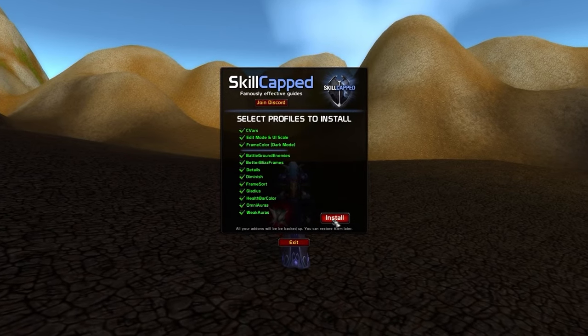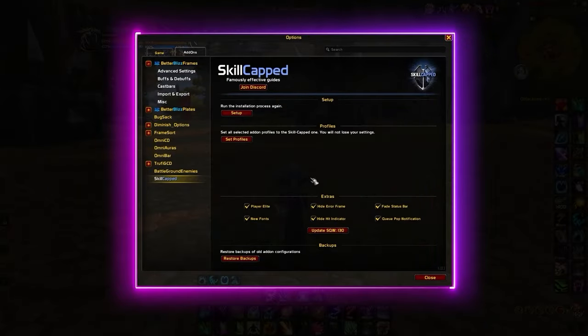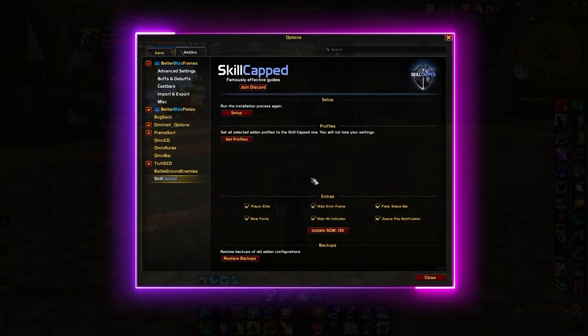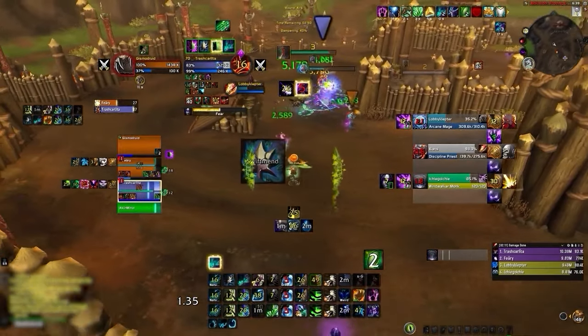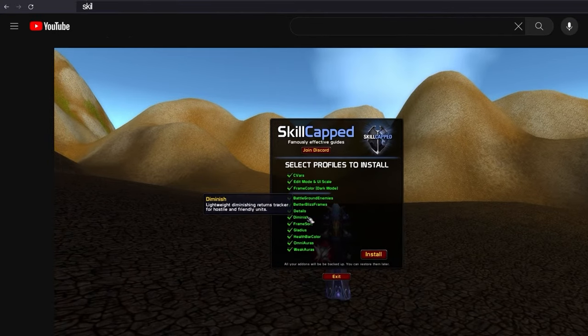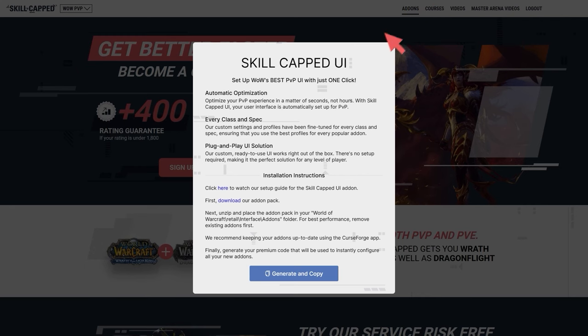The best part? Everything can be set up in a matter of seconds with the click of a button. Today, we're going to teach you step-by-step on how our new add-on works and why you should be using it, even if you want to keep most of your current UI. So if you want to get started, head over to skill-capped.com right now using the links below to download our complete UI package that includes our revolutionary skill-capped add-on.